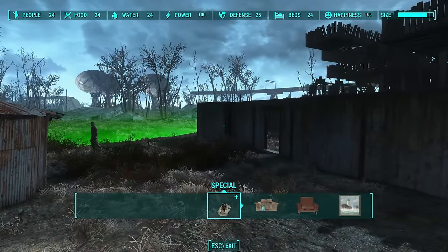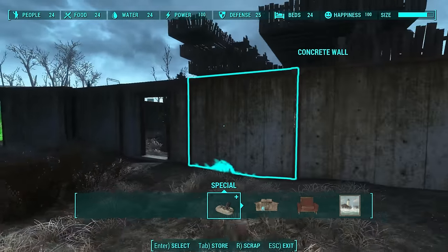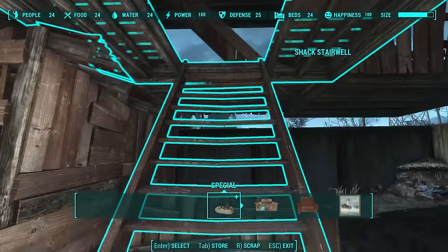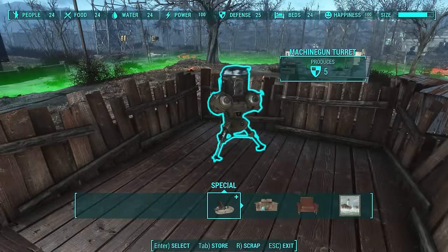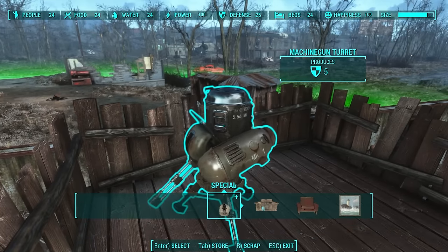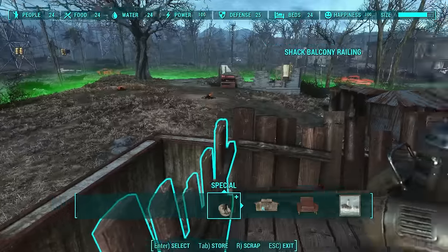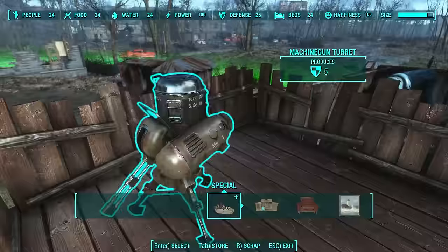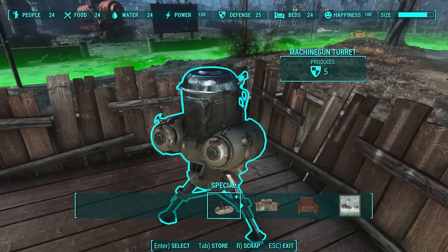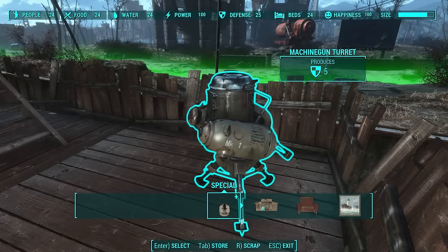So with the gorillas and my 11 bars, that brings me up to exactly 100 happiness. The gorillas are incredibly efficient on defense as well — each one gives you 10 defense. Since I only need 24 defense to get my maximum happiness bonus from defense, all I had to do was plop down one machine gun turret to bring me to 25 defense. This was the closest and most efficient way I could get to 24. If you get attacked, you're going to want to have more defense than this, but when speaking truly about efficiency from a happiness perspective, all you need is 24 defense — the most efficient way is two gorillas and one small machine gun turret.